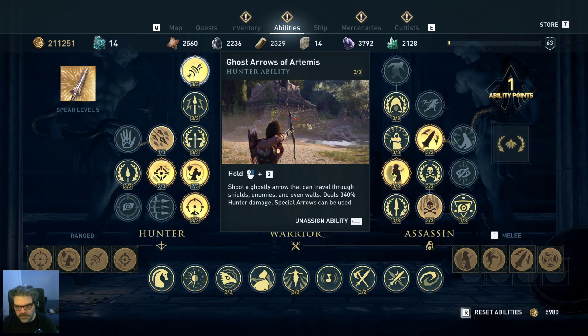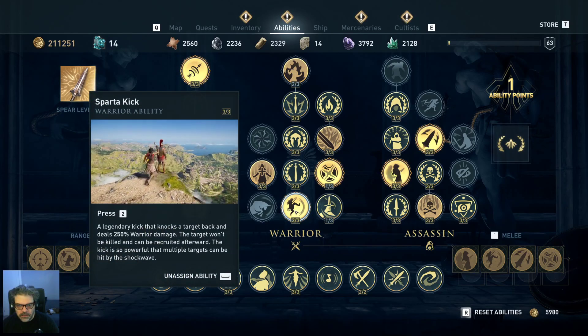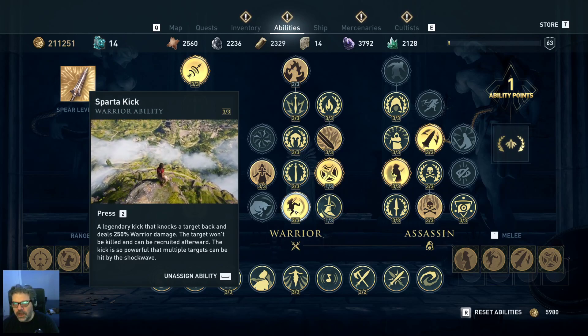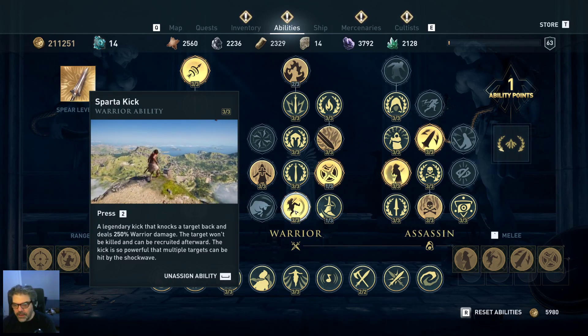With Ghost Arrows I'll aim down and fire through the roof right into their head, or through a wall for a one-shot headshot. Moving to warrior abilities — the kick is so fun. I've cleared entire forts just constantly kicking people off plateaus. Importantly, as the description says, the target won't be killed and can be recruited afterwards. I use this on mercenaries, polemarchs, captains, and commanders — fight them down and just before they die, kick them to knock them out and recruit them as legendary lieutenants for your ship.